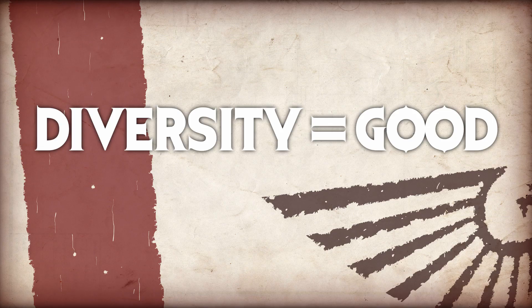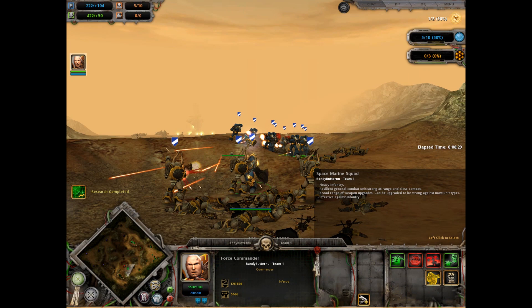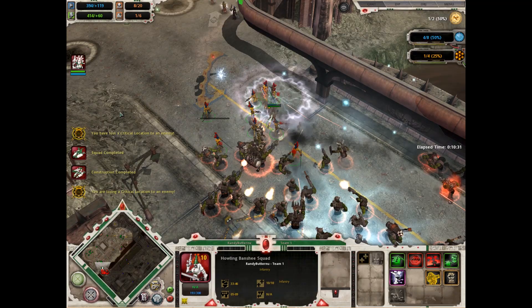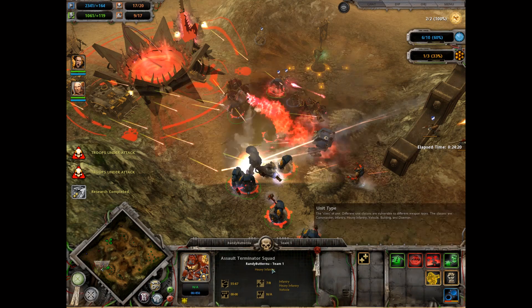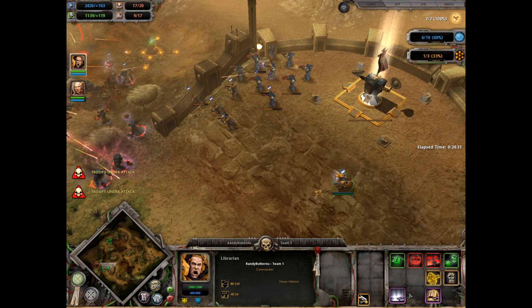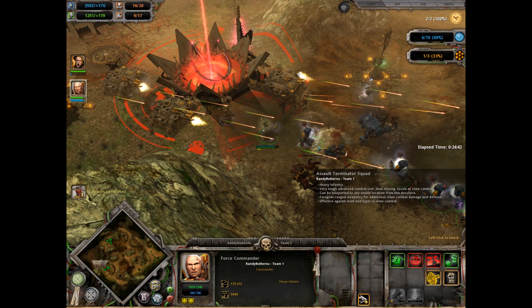Every army also has hero units, who aren't quite as involved as the heroes in Warcraft 3, but are wholly capable units all their own. A force commander, especially in the early game, can really wreck house and call in orbital bombardments, while the Eldar Farseer can cast psychic powers to support friendly units and damage enemies. Each hero exemplifies the army they come from really well. The game is built on a rock-paper-scissors damage model with infantry, heavy infantry, commanders, buildings, and vehicles. My only real complaint is that it's not that hard to just turtle up and build a huge massive unit without much thought of strategy or counters, and just throw it at the other guy — it can make it feel a bit light on strategy for a real-time strategy game.